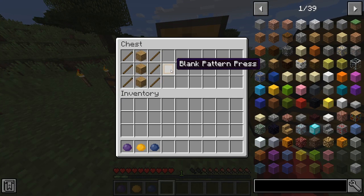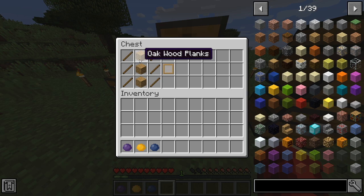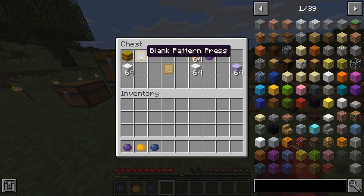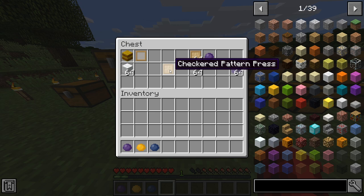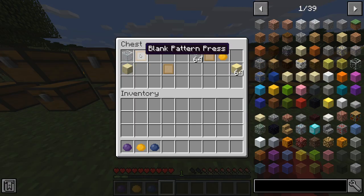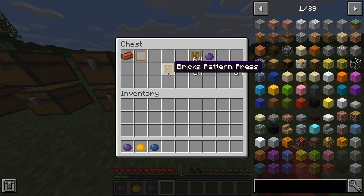To make a blank pattern you use wood planks and sticks, just like this, to make a blank pattern press. To make the rest of the presses you do need that blank press — here's how you make a checkered one, it's just like this in the crafting table.